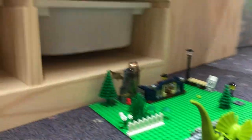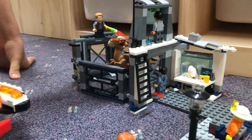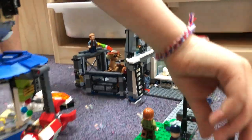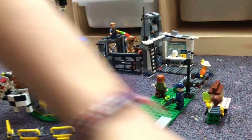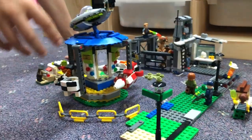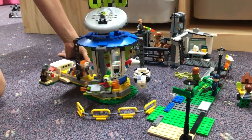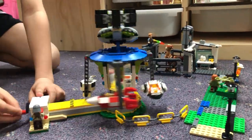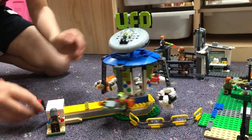And then this is our Stygimoloch place. And there's a little ice cream thing right here. And then you come down this little lane right here. You come to our UFO. And then you have this little tiny lever right here which powers the UFO.